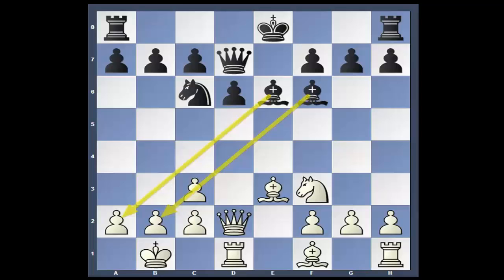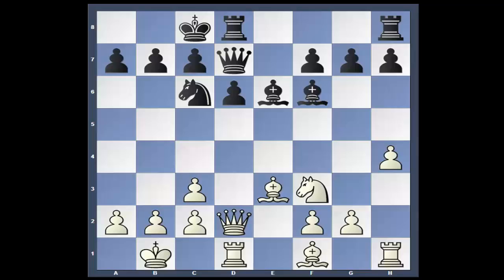H4 — they're not castled on the king side, might as well go for some space. And black castles long as well. But that was another surprise. I thought maybe he castles short and they would duke it out in a pawn storm, very much like a Sicilian. Bishop G5. Bishop takes. H takes.